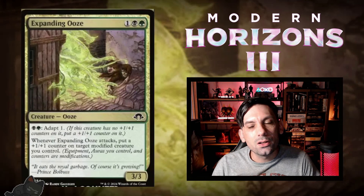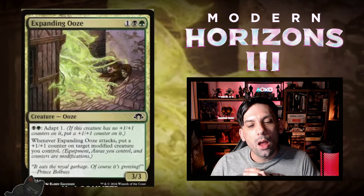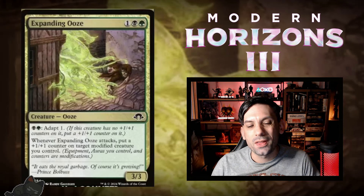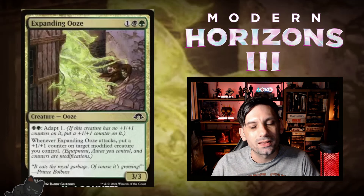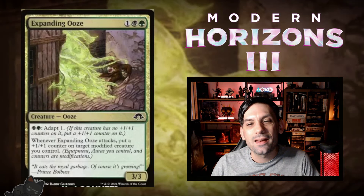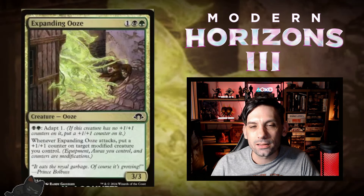Next up, we've got Expanding Ooze. Three mana for a 3/3 Ooze with Adapt 1 in the colors of Golgari, with an adapt cost of two Golgari mana. Whenever Expanding Ooze attacks, you put a +1/+1 counter on target modified creature you control. So you need your creatures to be modified first, but there's a lot of Adapt in this set. The Golgari archetype in Limited seems to want to play a lot of Adapt creatures, make them bigger, and then use cards like Expanding Ooze to stack even more value on those adapted creatures.